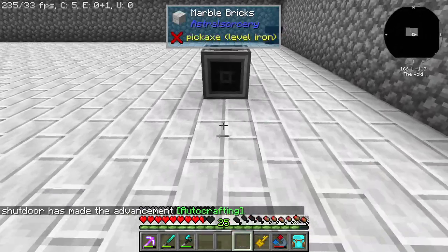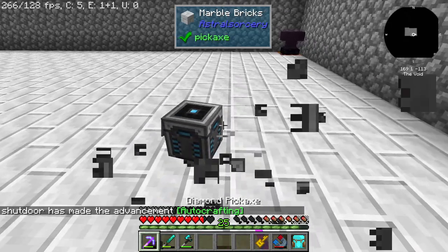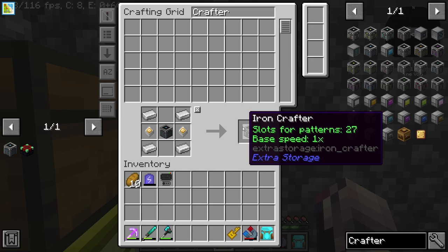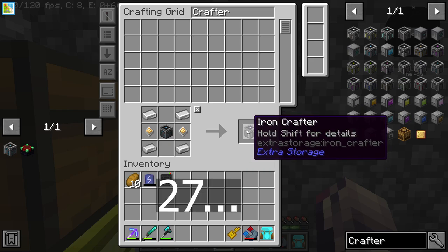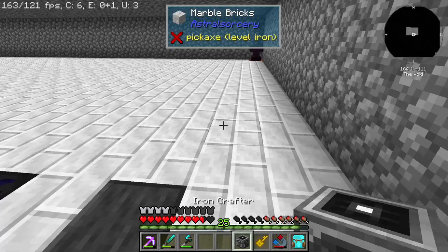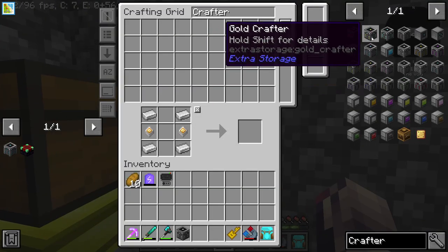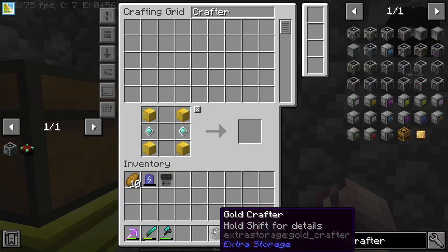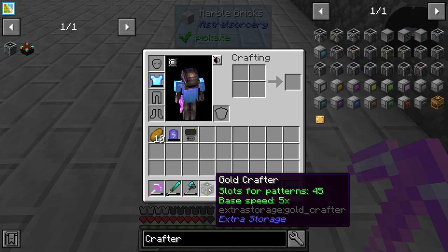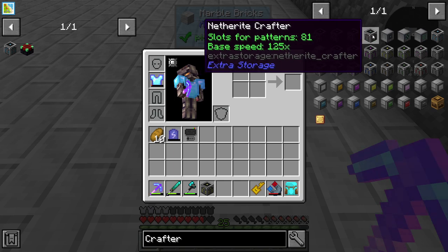So by looking at basic here, you can see this has nine slots and then four upgrade slots. If we take this over here and do an iron crafter — slots for patterns: 26. Base speed times one. That is a significant improvement. Can we go one step further? This is quite expensive but I'm willing to take that. Holy cow, that is excessive — okay, five times speed. Looking at this: 125 times speed, 63, 25, 81, 125.